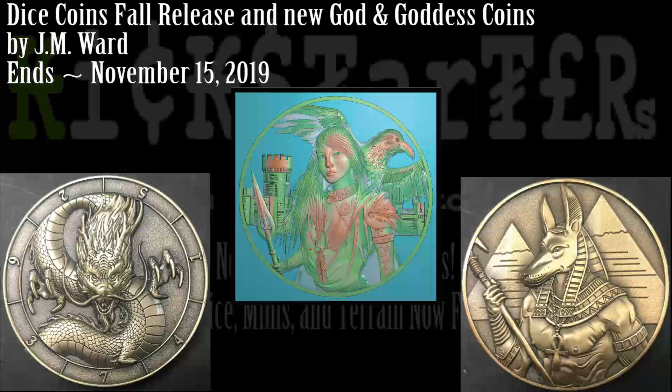Something you don't necessarily need for your table but can increase the experience is having beautiful coins. Some have counters, and others have nice reliefs of various gods and goddesses that work for whatever campaign you want. They've made Hulu-based stuff you can pop in as well — rewards for your players, MacGuffins, or just atmosphere. They've got T-Rexes, Tieflings, Dragons, Eastern Dragons, even a Santa Claus — just about anything sculpted. Both folks at J.M. Ward have been making these coins for a while and have quite a catalogue.